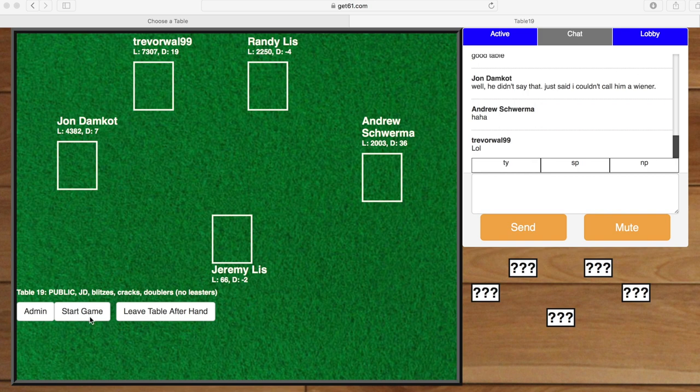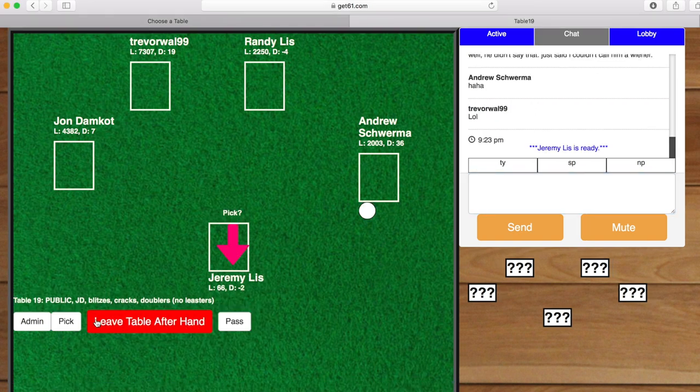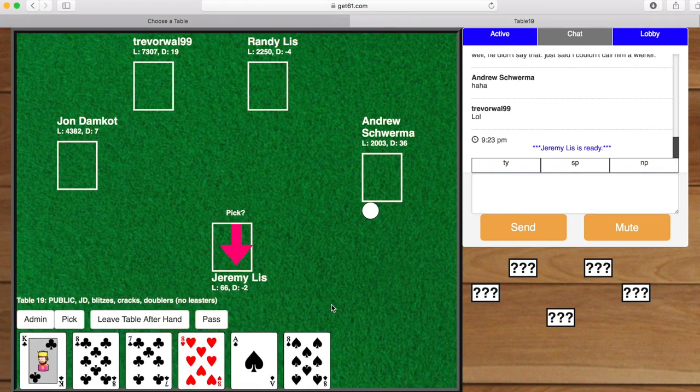We have five players and you can see the buttons — I have the option of clicking. I could leave the table, but instead I'll start the game. I have five people here who are kind of rigged up.